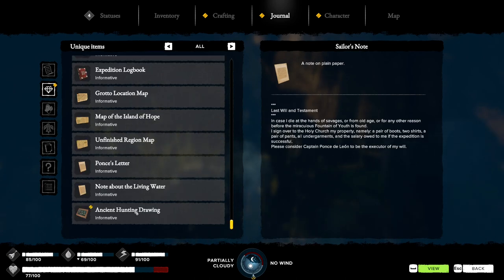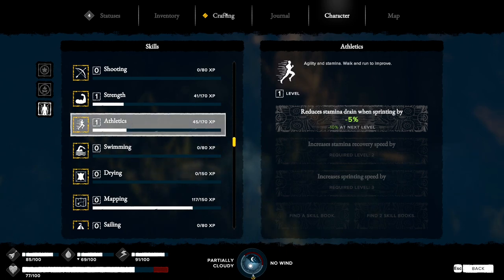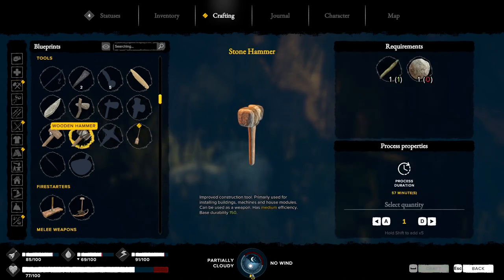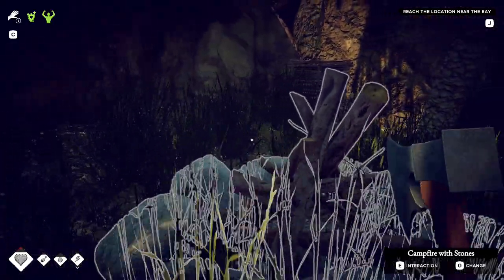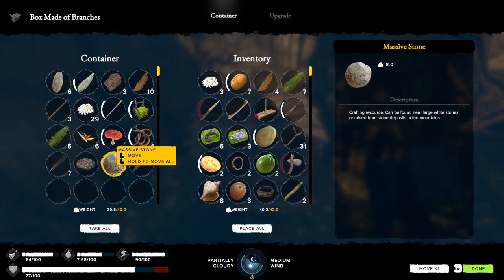All right, what do we got here? Athletes crafting. Got a hammer - improved construction tool, primarily used in installing buildings, machines, house modules, and can be used as a weapon at medium efficiency. Oh, I got a big stone - what are you talking about, why does it say I don't got a big stone? Because I put it in here.